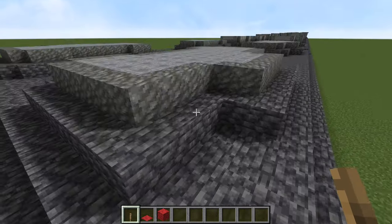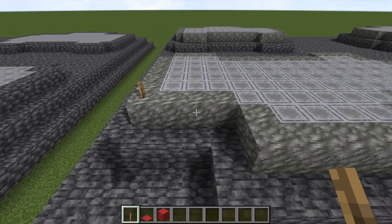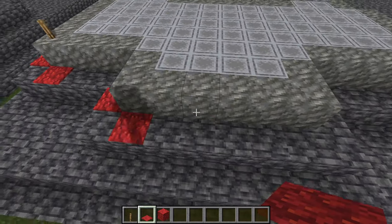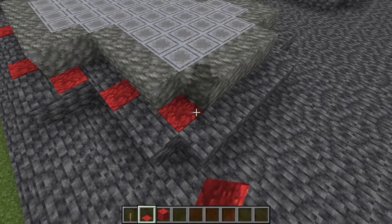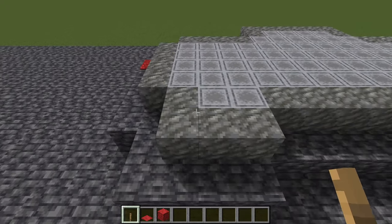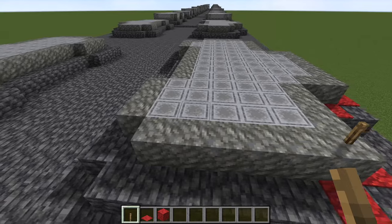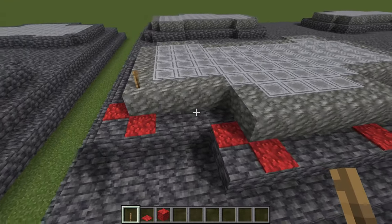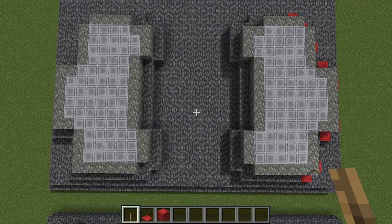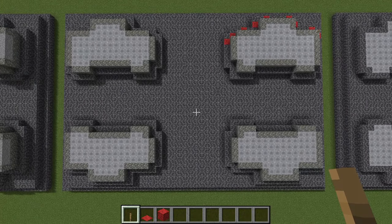After that, we want to come back around for this phase. We are now using tuff blocks. These are set one block back from the edges here — that should be a pretty easy thing to follow. Set it one block back from the edges and just use four blocks of tuff, except on the inside. Of course, you want to do the other piers the exact same way.